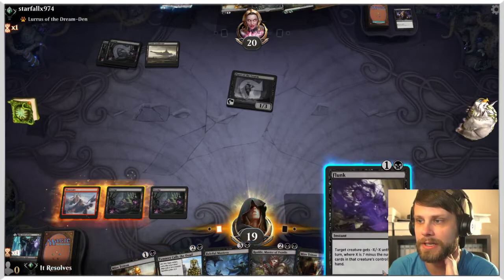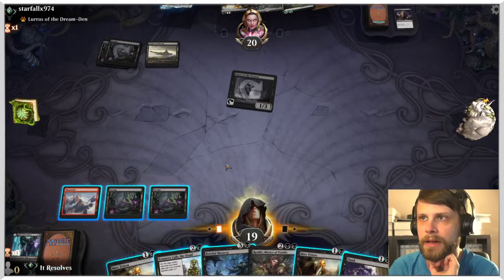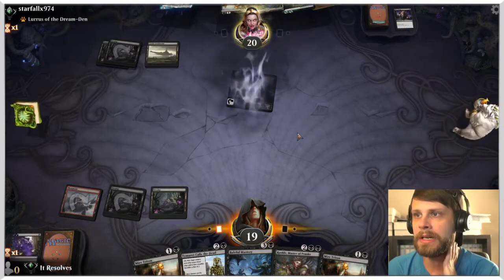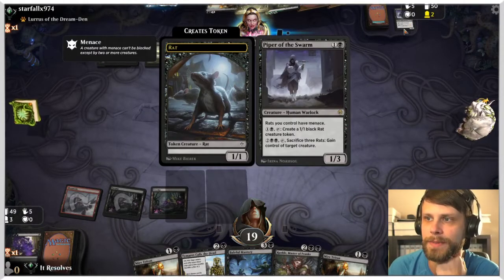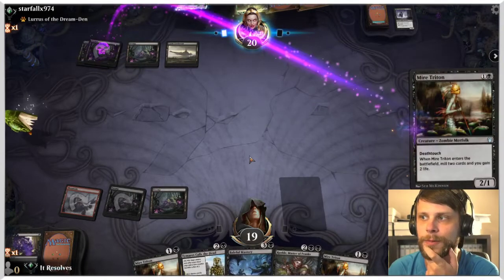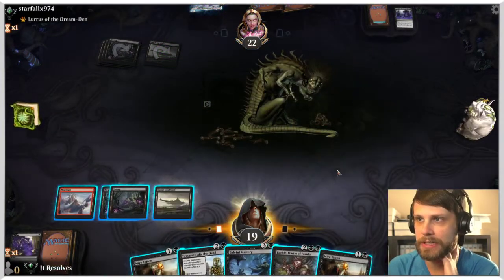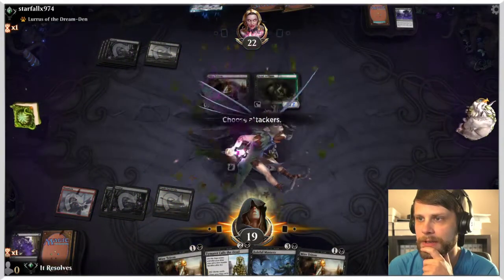We can actually just Flunk this, which doesn't seem like a terrible way to go. The other option would be a little more mana-efficient and go for Tamarack. But I do kind of want to get rid of this thing before it gets too crazy, so I'm actually going to proactively Flunk this just to get it out of here. I just don't want them to start using it and then spit out a bunch of rat tokens, putting us in a position where we can't one-for-one everything. The strength of this deck is the one-for-one removal it provides — we've got plenty of it, but not enough to deal with a recurring token creator.